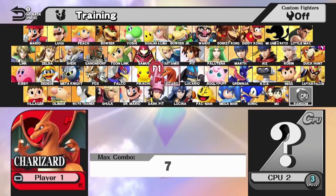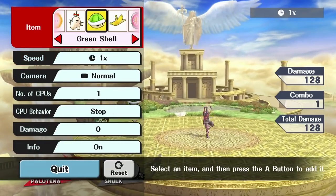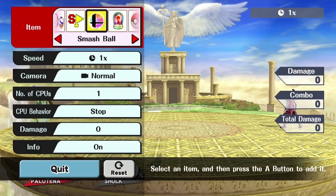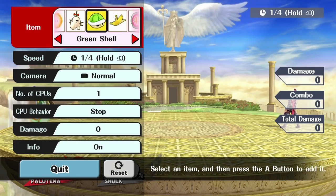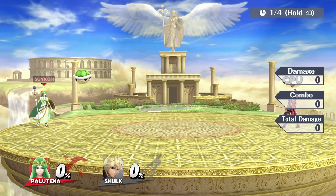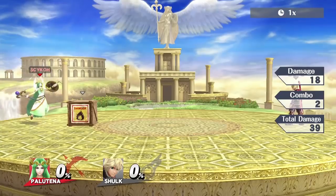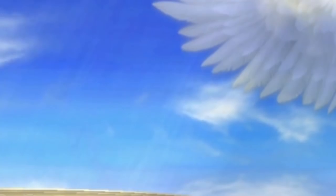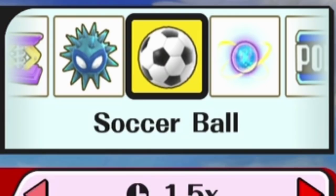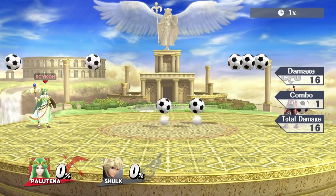Of course, you cannot have a Smash Bros. game without some Training Mode item shenanigans. If we hop into Training Mode and drop a bunch of items, normally they'll scatter. However, if we set the speed so that it pauses unless we hold a button, then drop a bunch of items, they'll stack on top of each other. This lets us create Super Bombs, Super Green Shells, more Super Bombs, and Super Soccer Balls. This trick is about as pointless as a broken pencil, but still lots of fun!